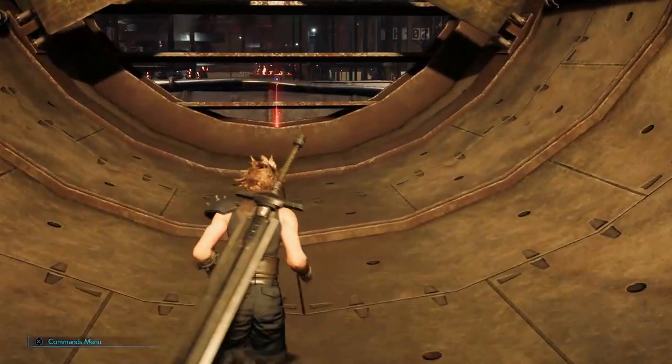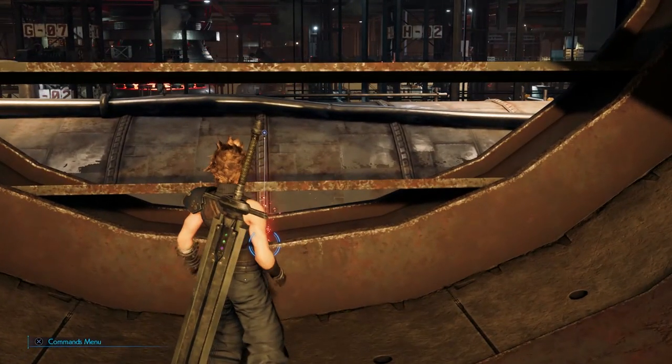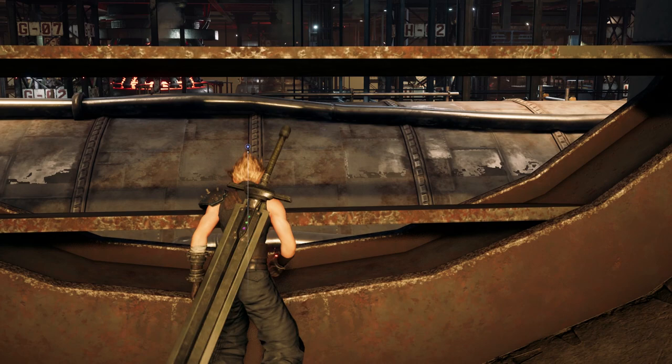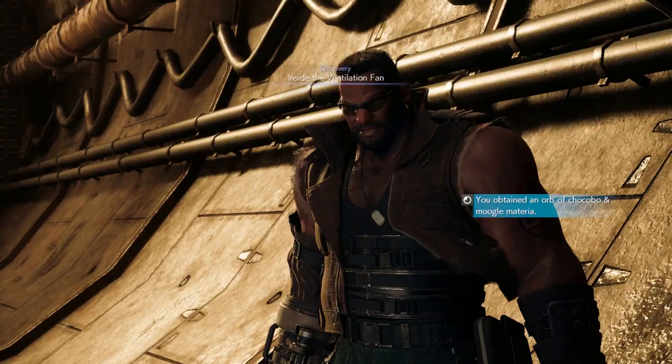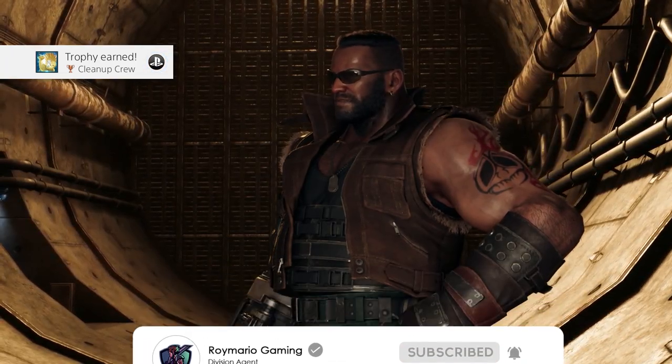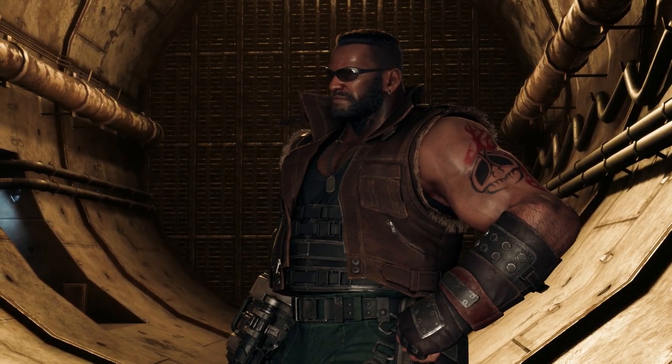Then you can walk through the door, turn right, and the summon materia is underneath the fan. There is a slight chance you could miss this if you don't go for full exploration gameplay. If the video helped you out, don't forget to hit that like button and subscribe for more Final Fantasy 7 Remake hints, tips, and tricks. Until next time, take care.